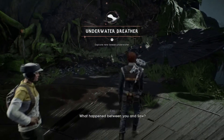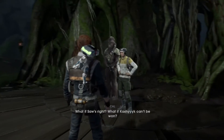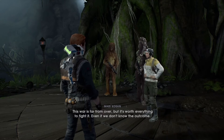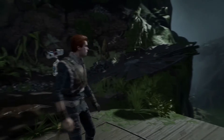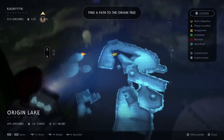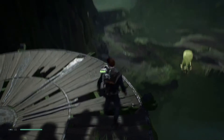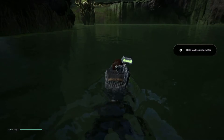What happened between you and Saw? We had a difference of opinion — he thinks the war is lost here. And you? I won't leave the Wookies to suffer alone. What if Saw's right? It can't be — the Empire's built on fear and indifference. By banding together we challenge its very existence. This war is far from over, but it's worth everything to fight it even if we don't know the outcome. Okay, so where to now? Oh, we got a breathing area right down there.